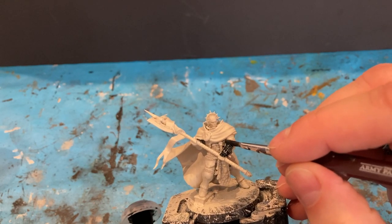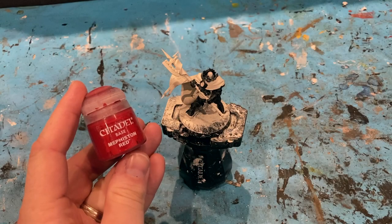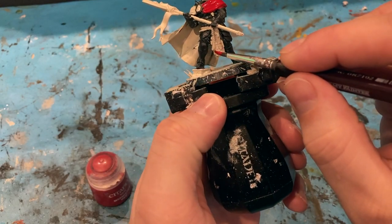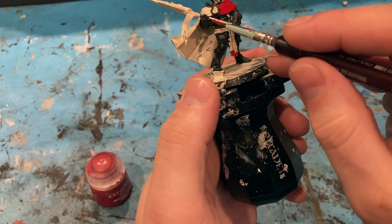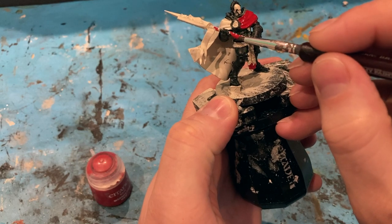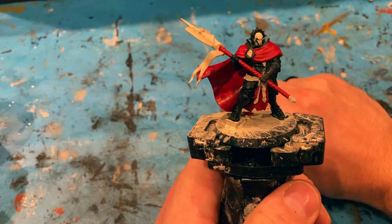I'm going to pick it out and apply it hopefully a little bit more carefully than last time — but hey, happy accidents. This color is Mephiston Red and I'm going to do the cloak with it, nice and even. I was also going to do the chain armor. Obviously the inside and outside of the cloak — the red was quite tricky because of the cloak, trying to get into the nooks and crannies, so take your time and try your best.